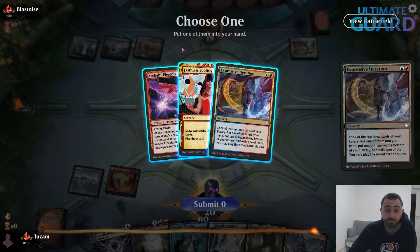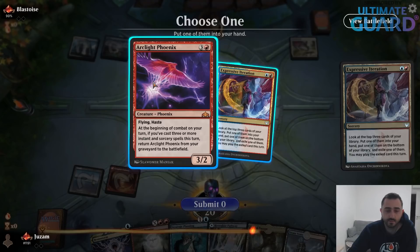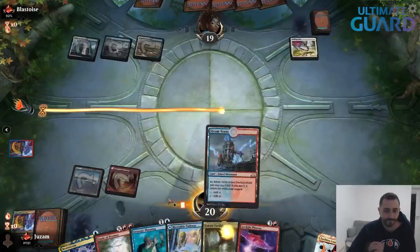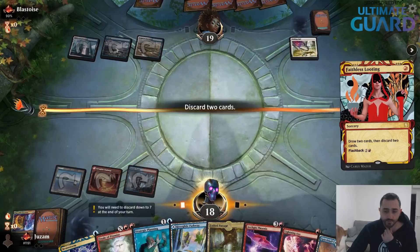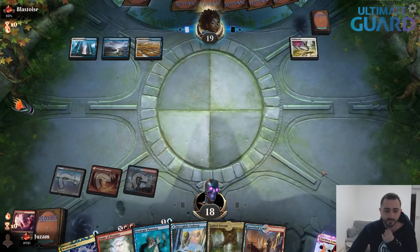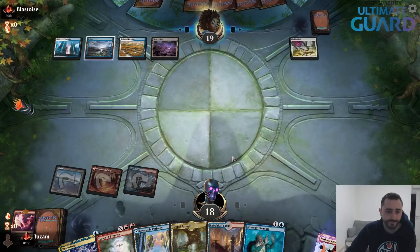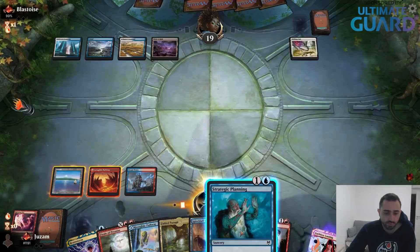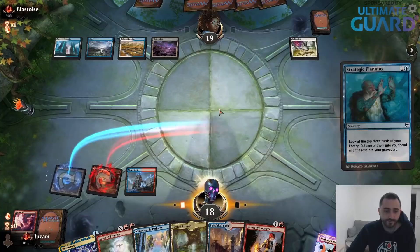I need to put Phoenix in my hand. One on the bottom, exile one, and now I just need to play Faithless Looting. Next turn I'm going to try to get three spells — I'll start with Strategic Planning. I should have played the Canal instead of Steam Vents because now it comes into play tapped, which is actually a big deal.